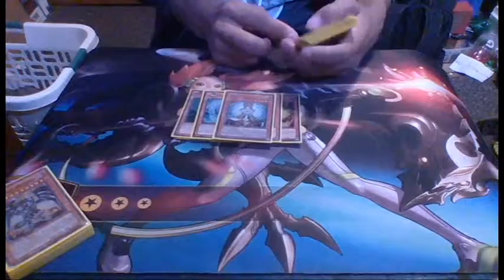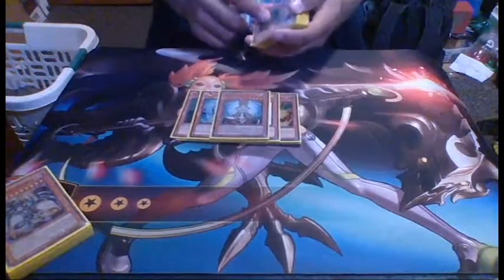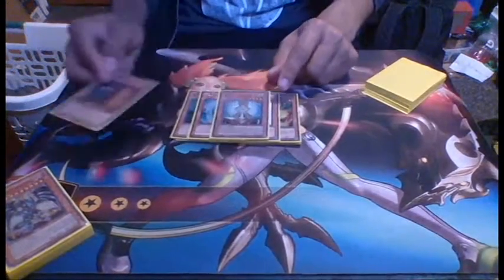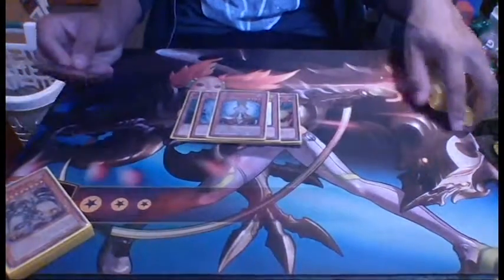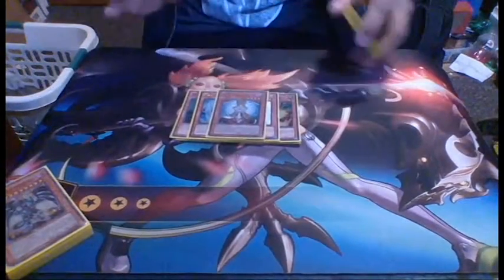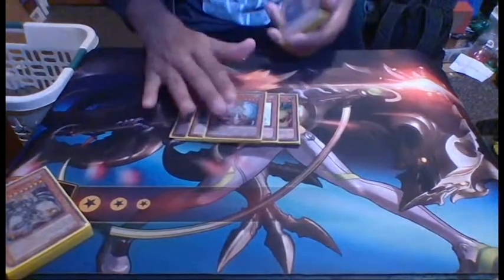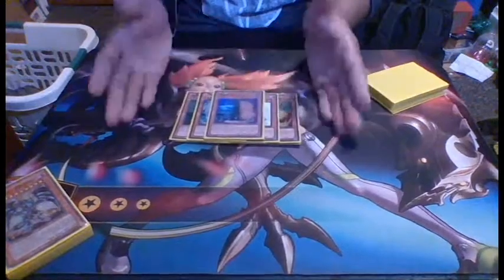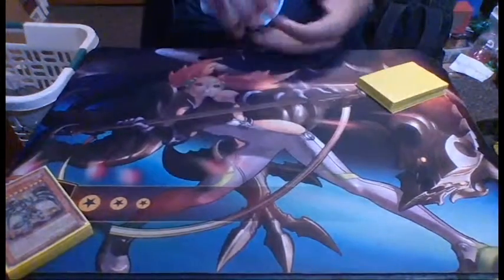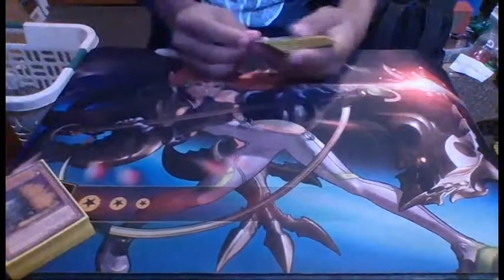I run one Honest. I thought about running two but I just didn't have the space. I run one Honest just to get over big stuff, because big stuff is a problem in this deck — especially with Cosmos. It's not a competitive deck, but I kind of built it so it can get into Cosmos. One Honest is nice because it gets over your Dark Destroyer. Then I run one MaxC — mainly because I only own one MaxC, but even if I had more I wouldn't run more than one because of consistency.